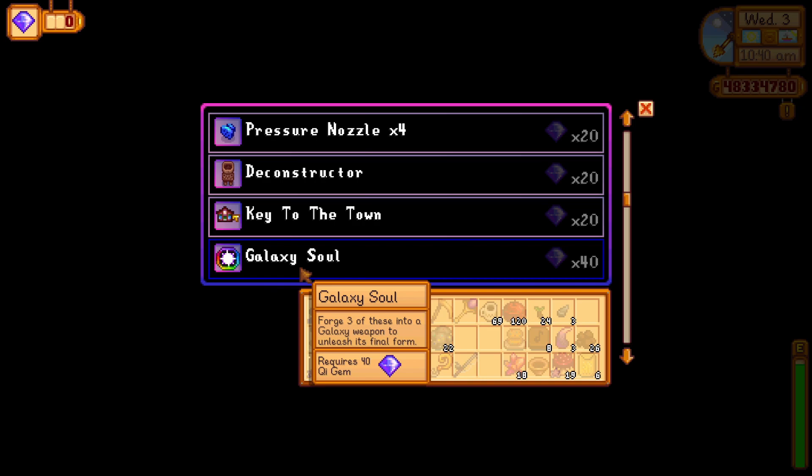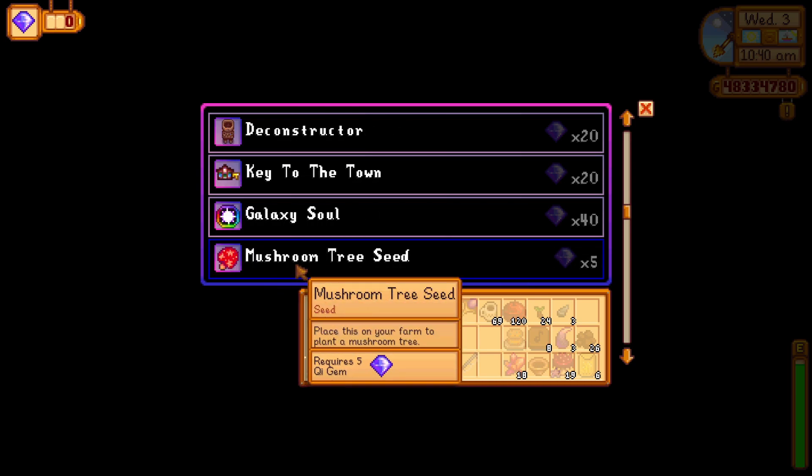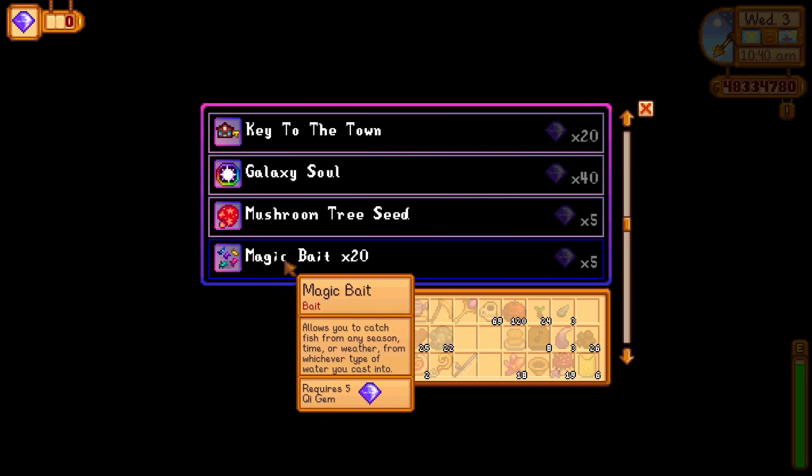The next item is the galaxy soul. This item is special because you need three of these to forge a galaxy weapon, which is probably one of the best weapons in the game. This item can also drop from the upgraded skull caverns and mines from the mobs. Also, now you can buy a mushroom tree seed — you no longer have to wait for a random spawn on your farm, you can just buy it here and plant it.